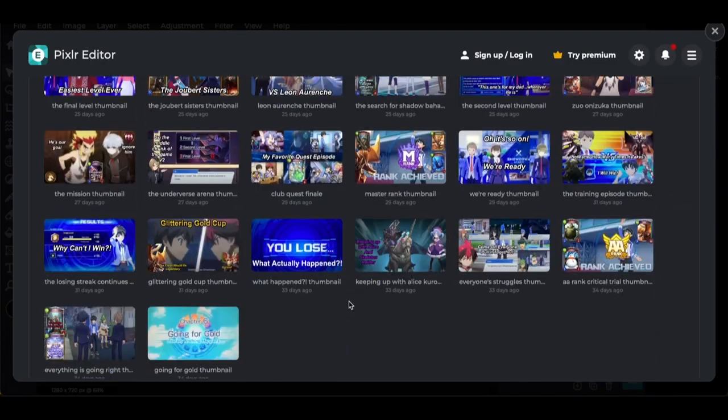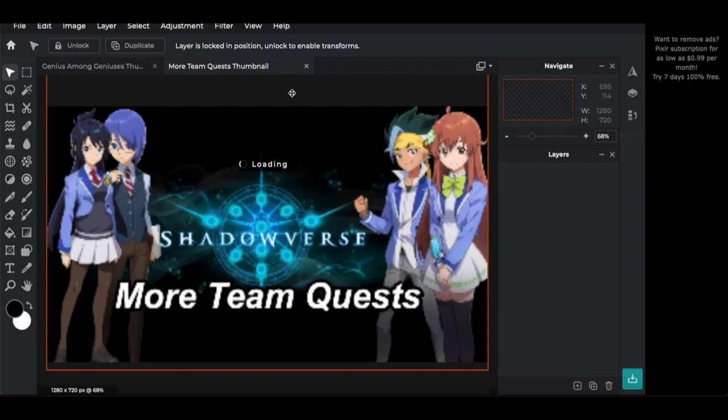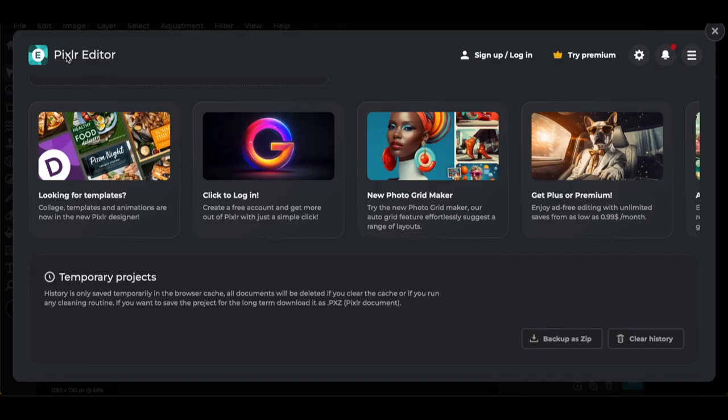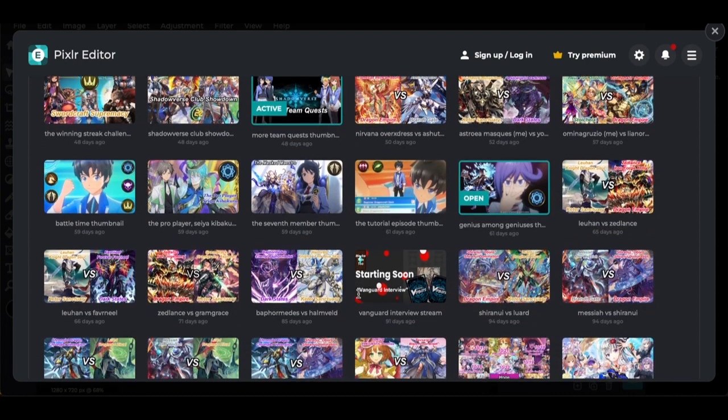Next is the first main team quest thumbnail, 'More Team Quest.' This was the first time I used the Shadowverse logo as a background — something I used more than I wanted to. I put all the characters involved: Moru, Kazuki, Kai, and Kagura. I would have put Hiro in, except Hiro wasn't involved in his quest for this video. Kai's character art came from a different website compared to everyone else, though I found a better one weeks later.